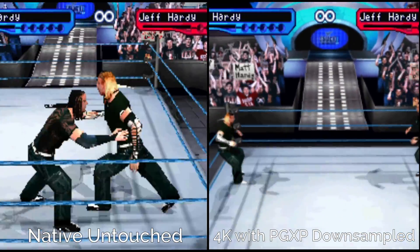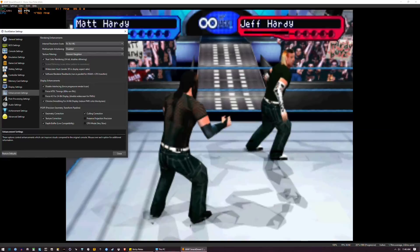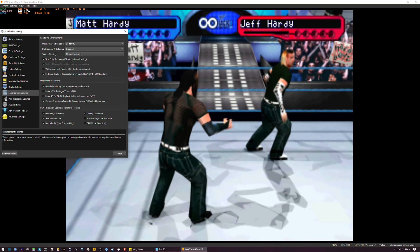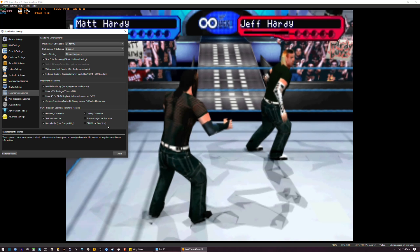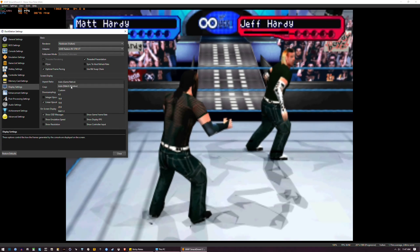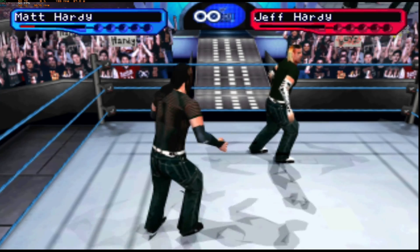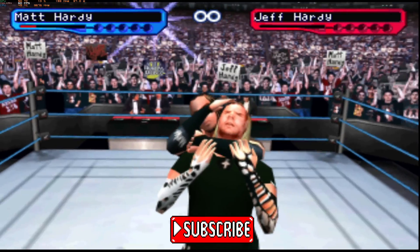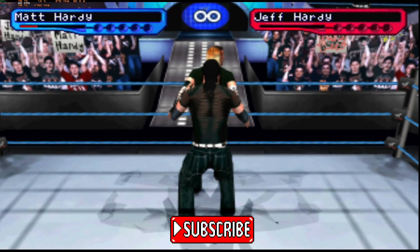This is more close to that original envied look that we've seen in our games. Now, if you even want to improve your experience and play this game on a widescreen monitor without having to stretch the image, simply go back into Enhancement Settings, click on the widescreen hack, then back to Display Settings and choose an aspect ratio of 16 by 9. Close the settings, go into Full Screen, and then you have a full widescreen experience of your PlayStation 1 games, which doesn't compromise the image quality.